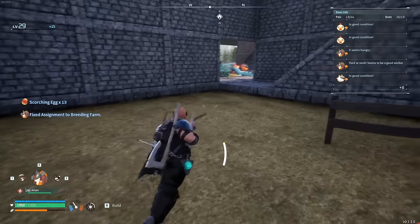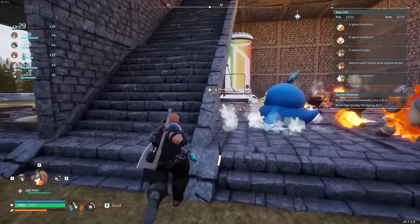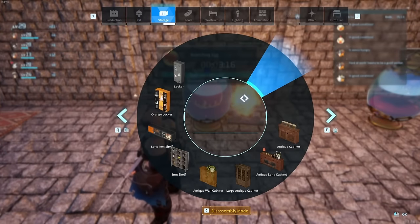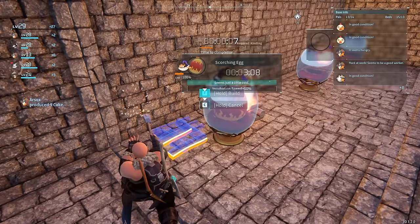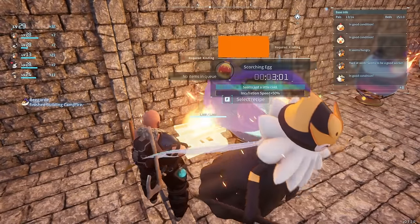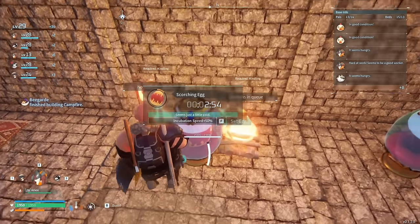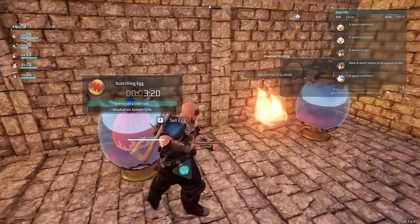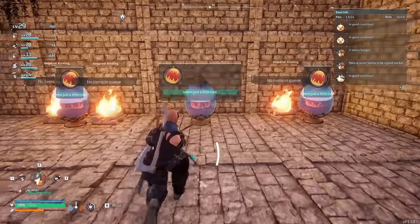We got 13 scorched eggs. We're going to put them in — they only take three minutes apiece. Now you can put a fire beside them to make them go 50% faster. You can put two fires, or you can put a furnace — but in order for the hot box furnace to work, it has to have a fire breather breathing on it at all times. Three or four fires at least works, but I'm not that concerned because it is only three minutes. I'll see you guys in three minutes.